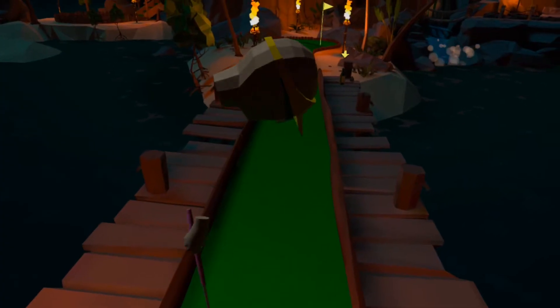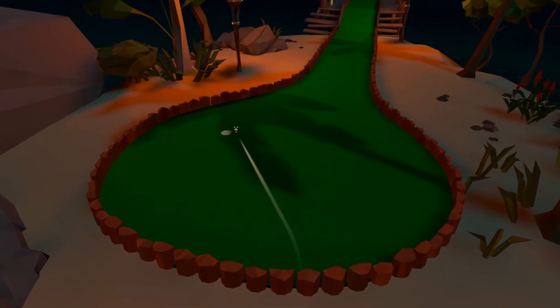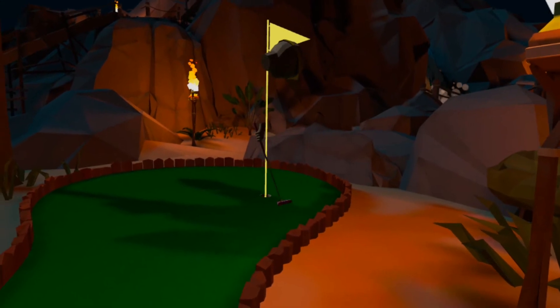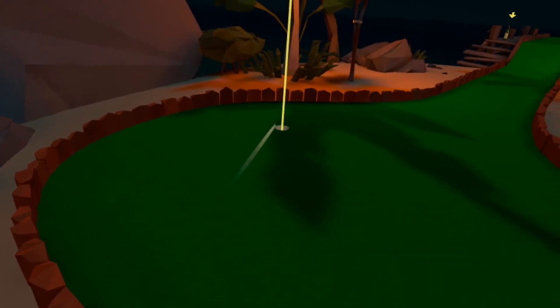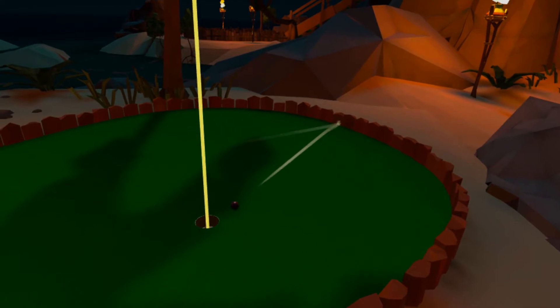A higher reward, low risk route is to aim just to the left of centre and give a positive medium firm hit to send your ball towards the back wall, as the bounce here should take you close to the hole leaving a short putt for par. To get the birdie, follow the same route and if you get a lucky bounce you may well end up acing the first hole on the course. This isn't hit too often, but if you follow the right line it's very achievable.